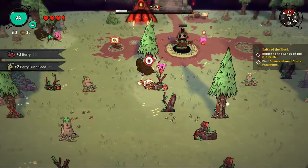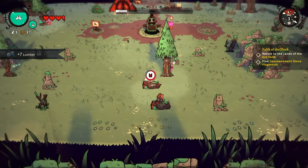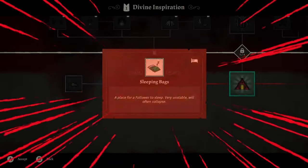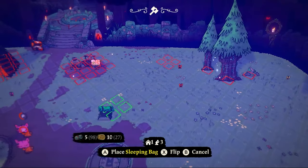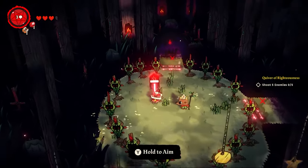The day counter has officially begun — it is now day one and we're spending it collecting all the resources on the farm: wood, stone, and berry bushes. We can use our followers to gather those resources or to worship the shrine, which gives us devotion. We use that devotion to unlock structures such as the sleeping bag, allowing our followers to sleep in peace. The next day we go back into Dark Wood, and Ratau gives us magical abilities.